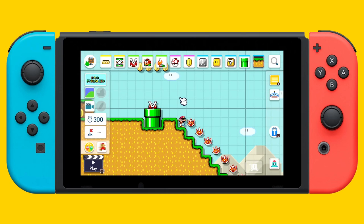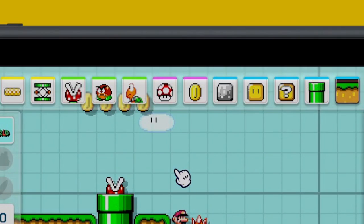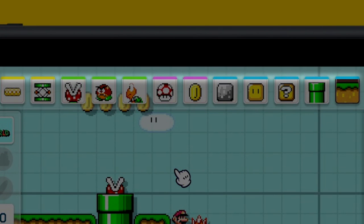Right off the bat we're shown this new editor HUD, and it is looking fresh. Starting with the top part of the display, it shows the usual taskbar with the different objects you can place in a level. Nothing has really changed here except that the objects now have colors above them to indicate what type of object group they belong to, whether it's terrain, enemies, or something else.